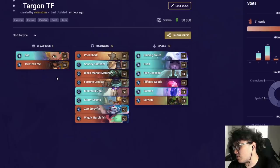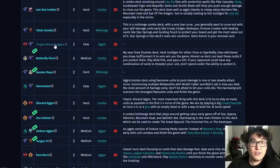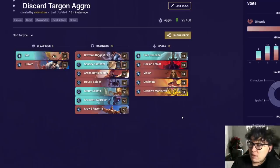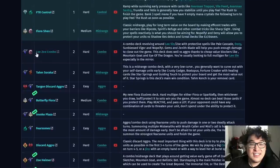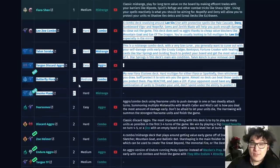We're over two weeks into this patch now and there's still new stuff being experimented on. Nobody's really solved the Targon Noxus aggro archetype — there are so many ways to build it. I've gone through five different versions on this site alone: full-on Darius versions, full-on swarm versions, semi-burn versions with Fervor and Decimate. A lot of them have very good win rates. There's a super competitive Targon Noxus version out there that's the best, and nobody has any idea exactly what it is yet.